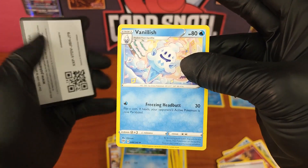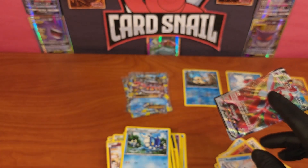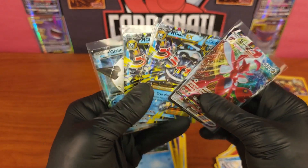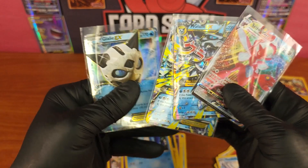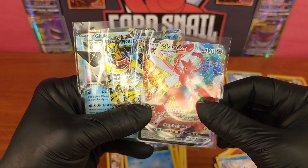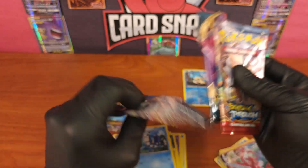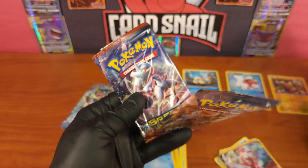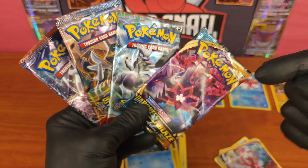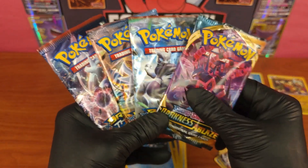Also pulled Leafeon, Corviknight, and Rose — vanilla-ish cards — from the Darkness Ablaze set. What an unreal set of pulls today. I don't know if I've had four more fun packs in a while — Glalie EX, Mega Glalie EX twice, and then Sizor V-Max from Darkness Ablaze. We absolutely killed it on these packs. Check the link in the description for the Card Snail blog for the X and Y Breakthrough and Darkness Ablaze set lists.